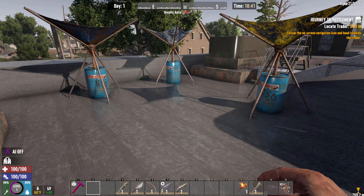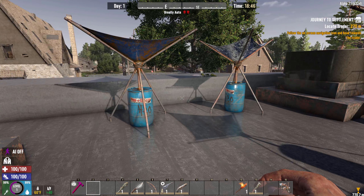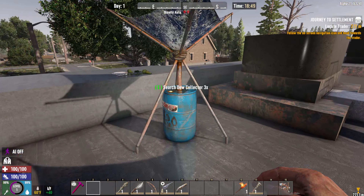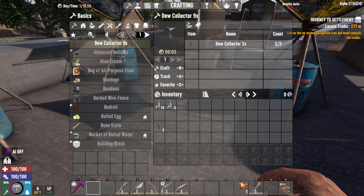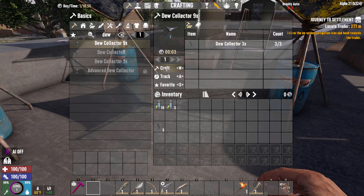The first mod is the Merged Dew Collectors by Kool-Aid — cool name, I like the way you spelled it. What this does is give you two different versions of the Water Collector: a x3 version and a x9 version. If you have three normal Dew Collectors, you can craft them together to form a x3 version, and if you have three x3s you can craft them together to make a x9 version. It doesn't take very long to craft.